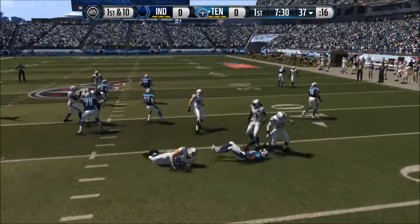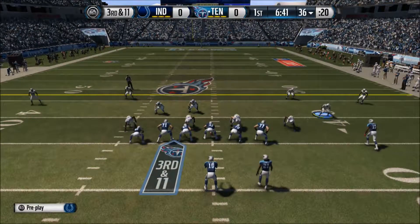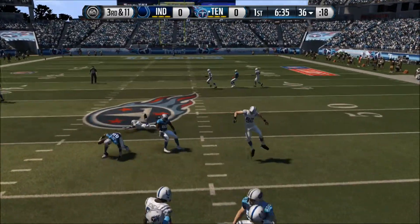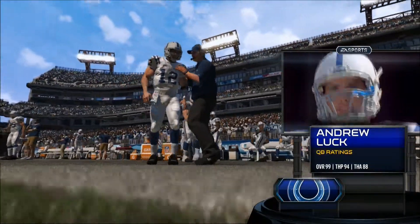They actually got Chris Johnson back — CJ2K — and he's going to lose 3 yards. Adam Carriker, one of our new acquisitions, gets a tackle for a loss right there. Now here's a pass by Case Keenum, and that is going to be a completion, however well short of the first down.